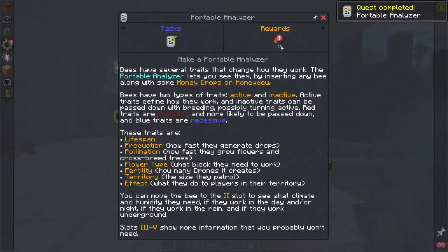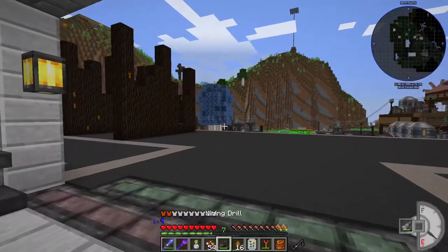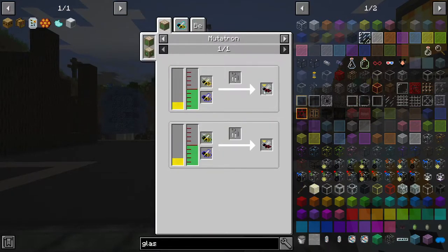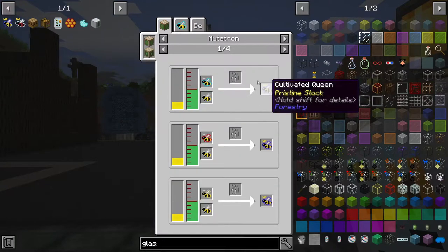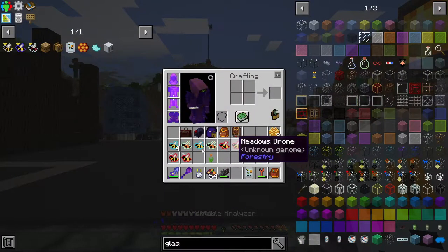Quest rewards — honeydew, perfect! The honeydew, which we're going to get from centrifuging honeycombs, is what powers the analyzer. Now we can scan 16 bees. If we're making a simmering comb we want to start with a sinister bee — I think he was the easiest. That's just a cultivated and a modest, or cultivated and tropical. First we need cultivated, which comes from common and forest, so we need a common. Common comes from forest and meadows, which is easy — we've been trying to crossbreed these.